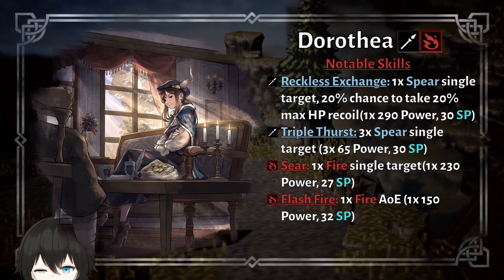Dorothea is a gambling girl hailing from Shepard Rock. Her kit is supposed to mirror the gambling aspect of Dorothea, but because Dorothea was released very early into the game, her kit is very simple. She has a spear nuke, she has a spear multi-hit, she has a fire AoE, and she has a fire nuke.